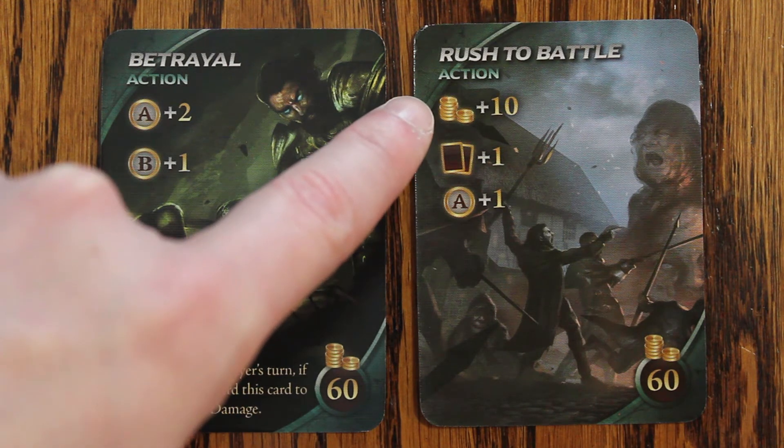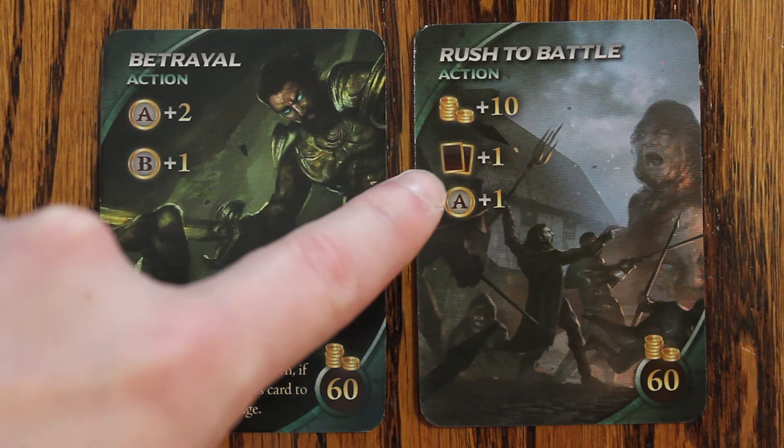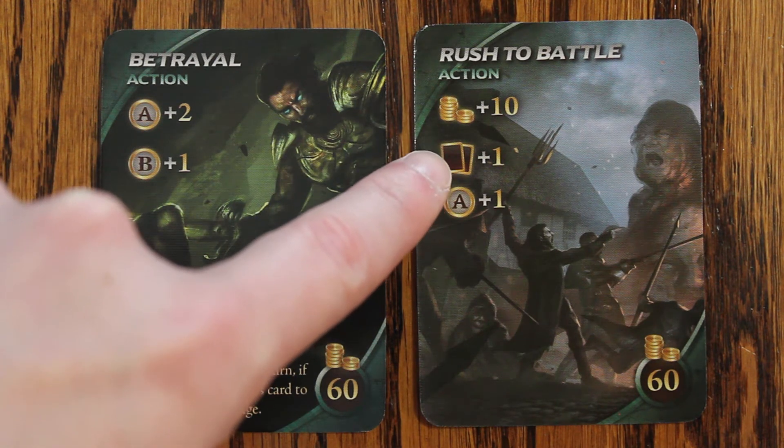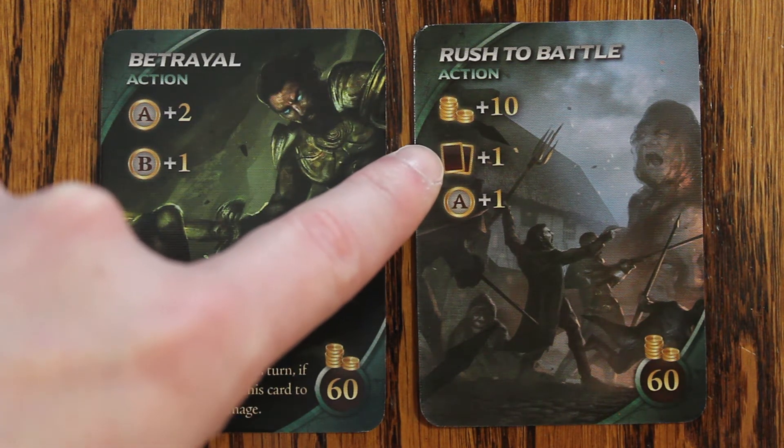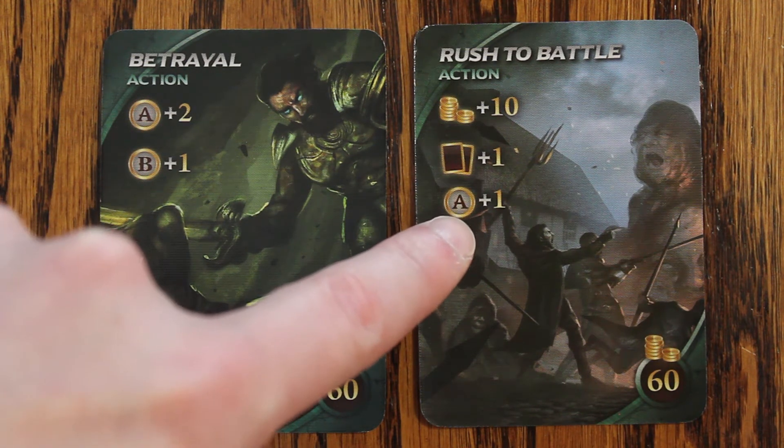This is not gaining any of the gold cards — it is just additional gold to spend on your turn. Cards plus 1 means you draw an additional card from your deck, and A plus 1 means you get to play another action.